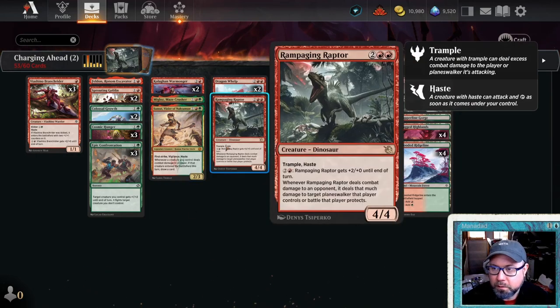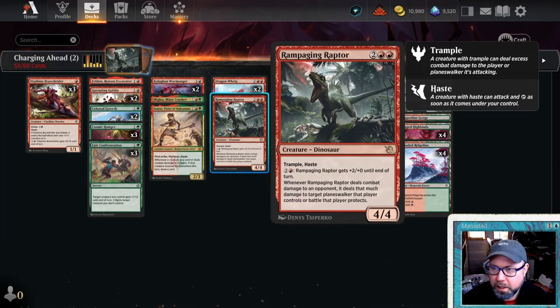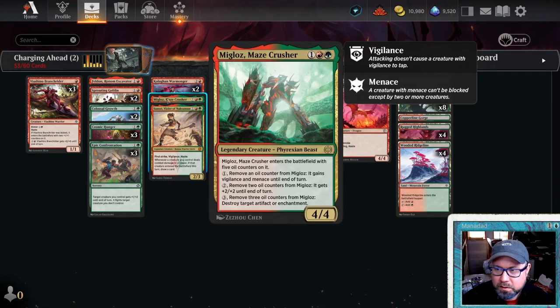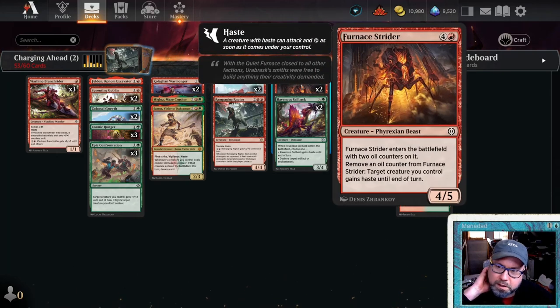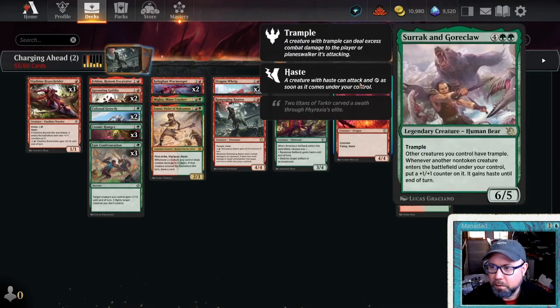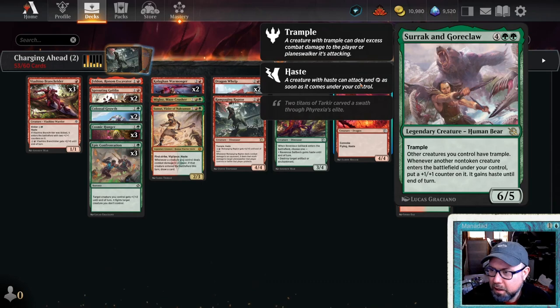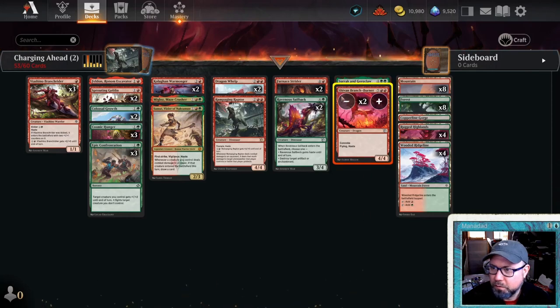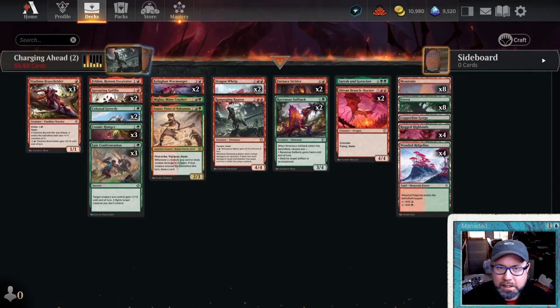The first thing I look at when upgrading one of these starter decks is what are the rares? We've got Rampaging Raptor, a 4/4 Trample Haste. We've got Samut, which draws a card whenever a creature you control deals combat damage if it entered the battlefield this turn. Anything that's a five-drop that's not amazing we probably want to get rid of. Surak and Goreclaw gives our stuff haste, but we don't have much of a bottom end, so we should try to do something with that.